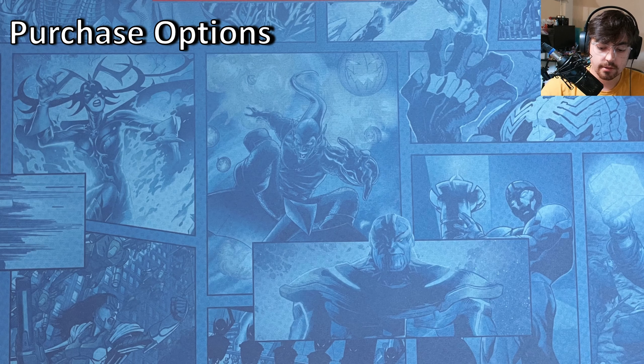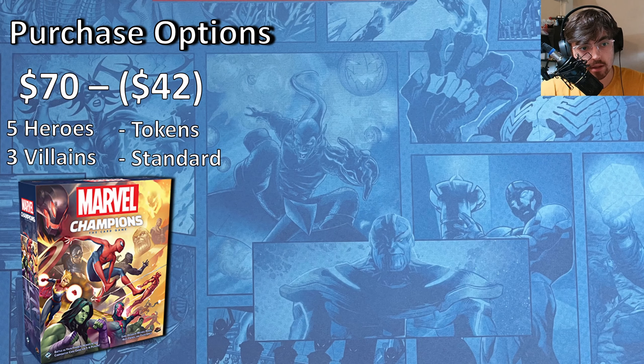There are a few different purchase options. The first thing you have to get is the core set. You need the standard set out of it, and it's a pretty good deal because it comes with five heroes, all the tokens you need, and three villains. The retail on it is $70, but you can find it a lot of different places for cheaper — like $40 to $50 is pretty easy to find.